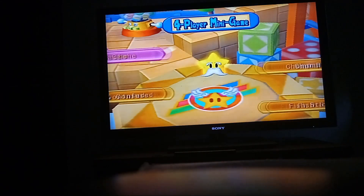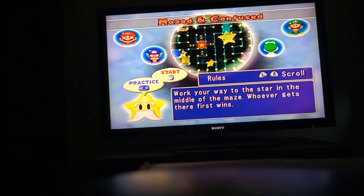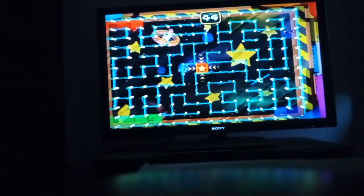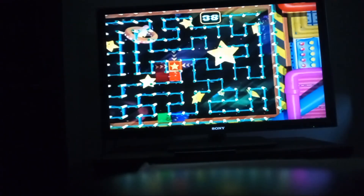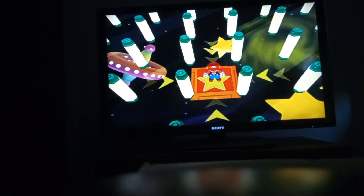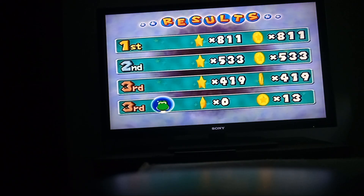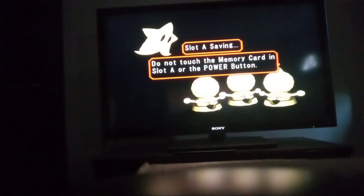Four-player minigame — Mazed and Confused again, okay. Let's do this. I'm on the top left. Finish! That was easy. Six! I'm finished! Woohoo! Awesome. That's first turn so far. On to the next one.